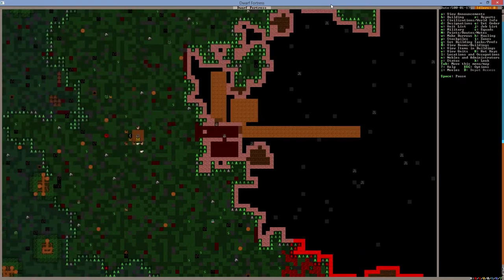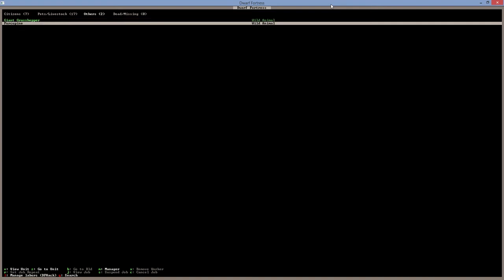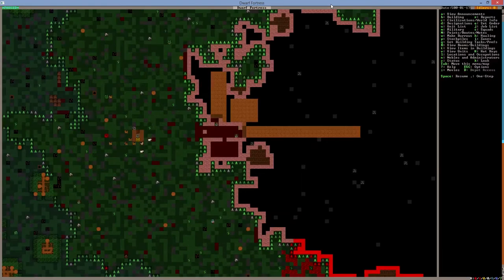Let's check how tree cutting is going — not bad. Going to units, we have two things coming: a giant grasshopper, that's fine, and a porcupine. A porcupine — small rodent. That's fine, it's not going to kill us.